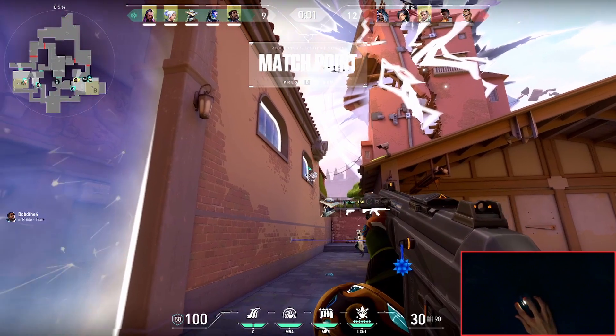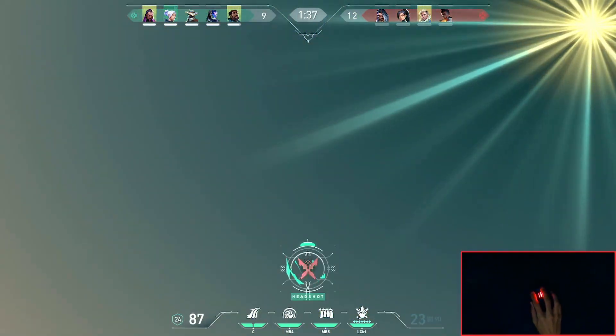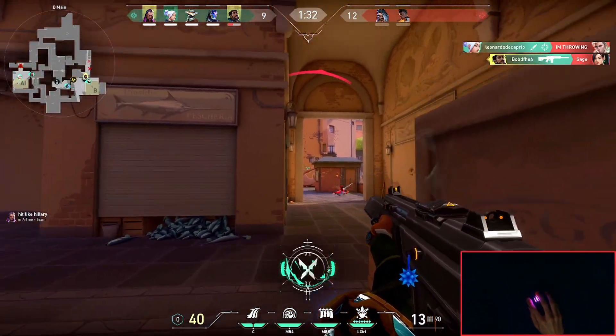Make sure to talk to your team. In this round, I told KAY/O to flash as soon as the barrier drops. And just like that, as soon as he flashed, I was able to kill Chamber. Then from there, I pushed a little farther and was able to kill Sage too.